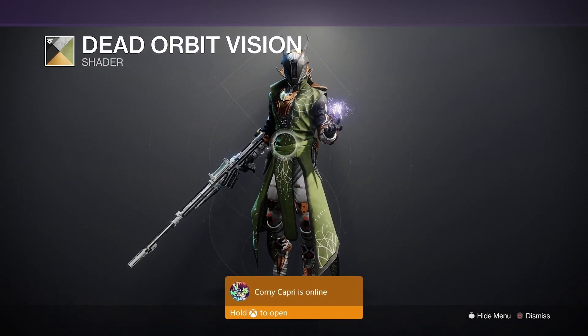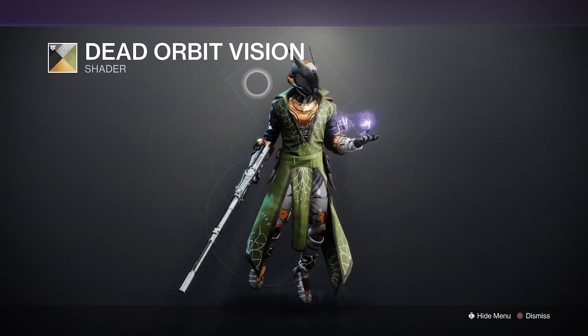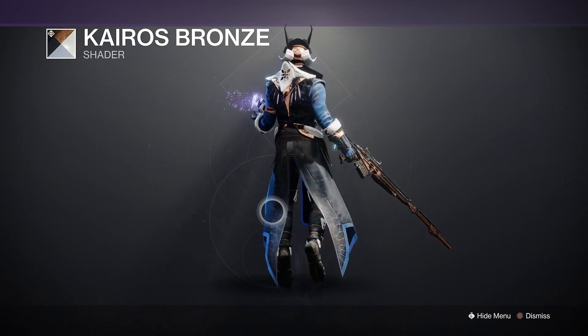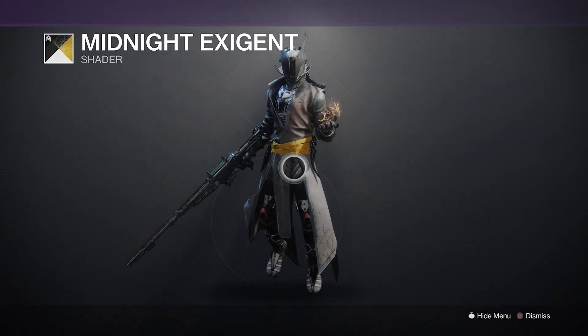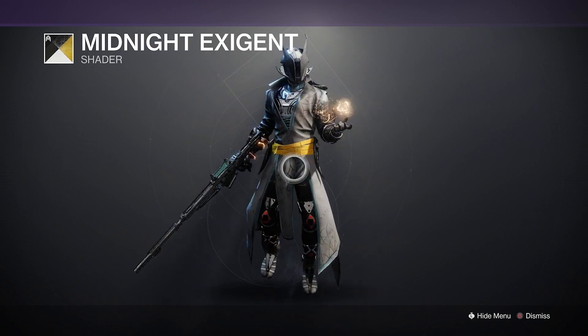These shaders leave at the weekly reset next week. This shader is pretty cool — make sure you pick up the Dead or Division shader. Make sure you grab the Kairos Bronze shader as well, looks pretty decent. And last but not least, grab the Midnight Exigent shader — it has a nice silver look to it. Overall, three good shaders you guys should grab.